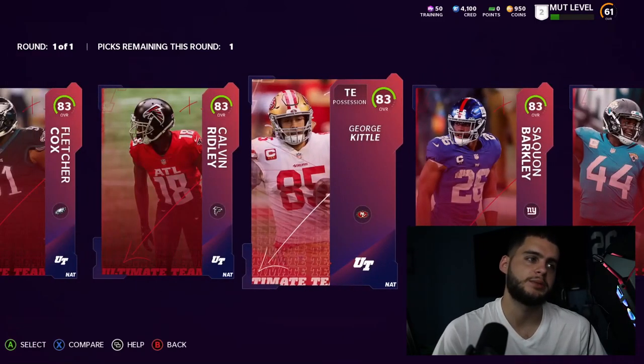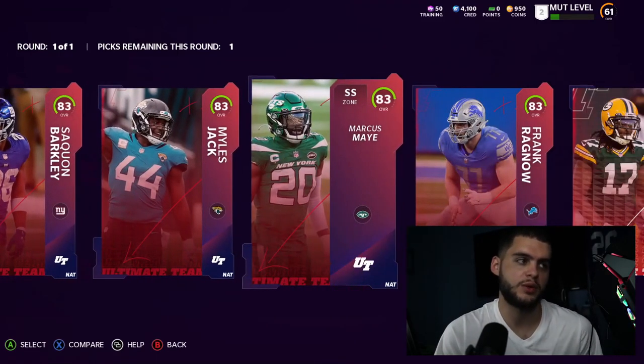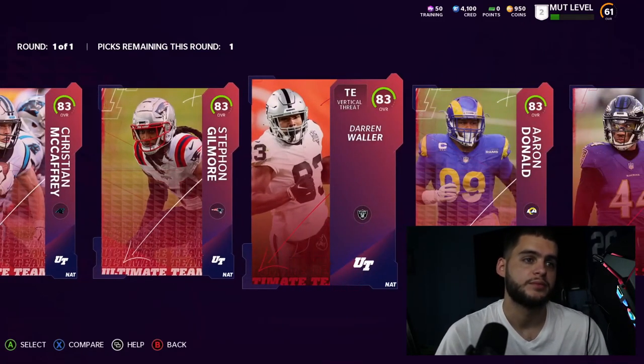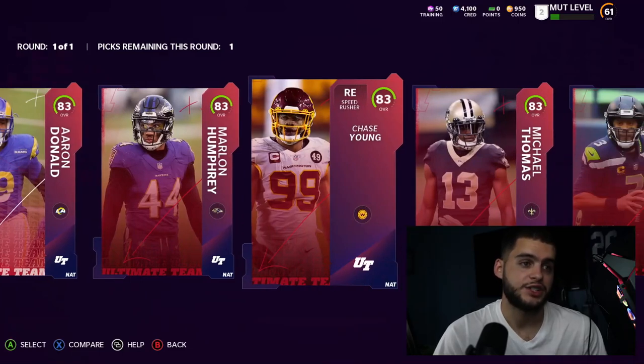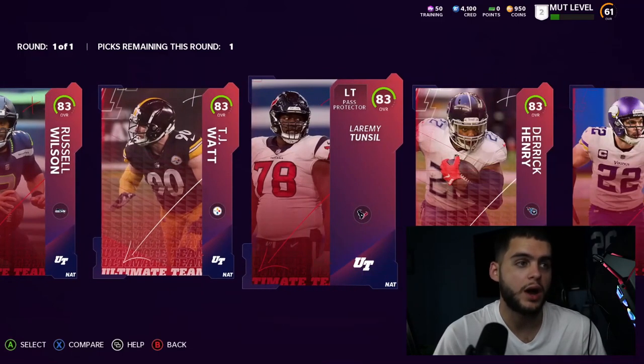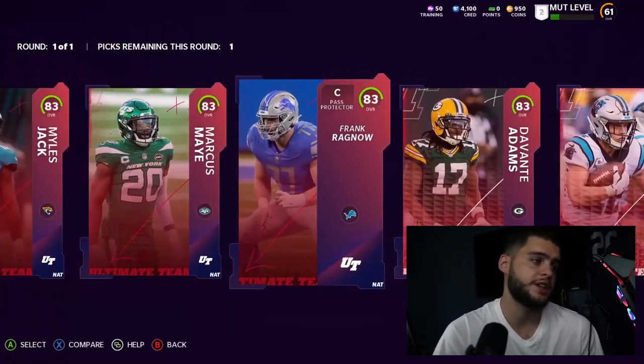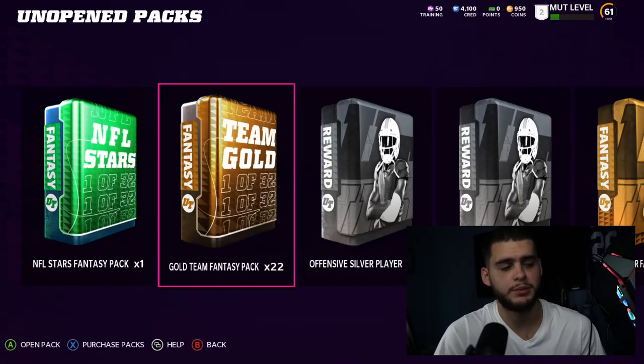I'd probably end up taking a defensive tackle like Quentin Nelson, Fletcher Cox, maybe a George Kittle if you want a backup tight end — but you do get a free George Kittle this season so I wouldn't do that. Maybe Miles Jack for some depth. Honestly, Chase Young, TJ Watt, or Laremy Tunsil — those are the guys I'd probably take. Just my personal recommendation.